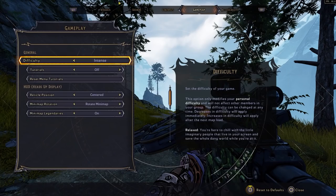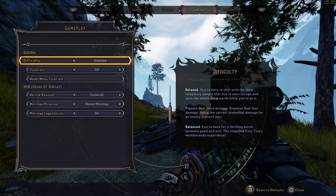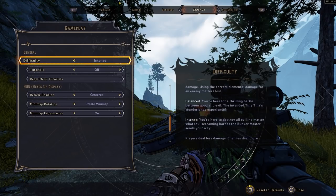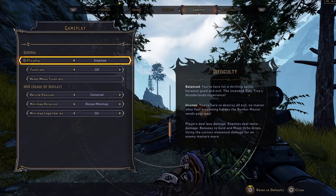There are three difficulty options. Relaxed: players deal more damage, enemies deal less, and elemental damage matters less. Balance: the intended Tiny Tina's Wonderlands experience — this is what most people will do. Intense: players deal less damage, enemies deal more, bonuses to gold and moon orb drops, and elemental damage matters more. We'll go ahead and throw it on Balance first and foremost.